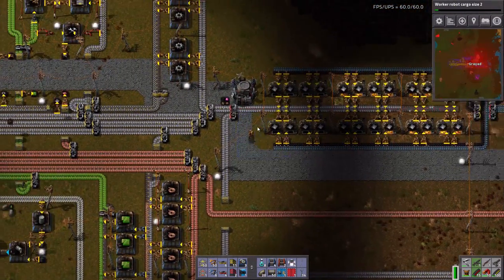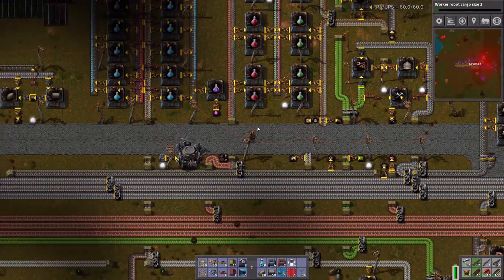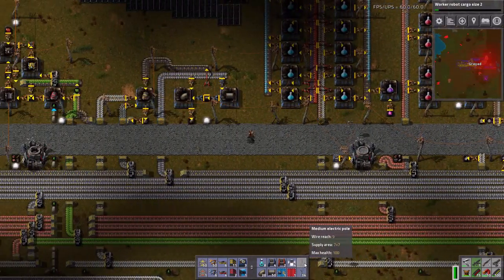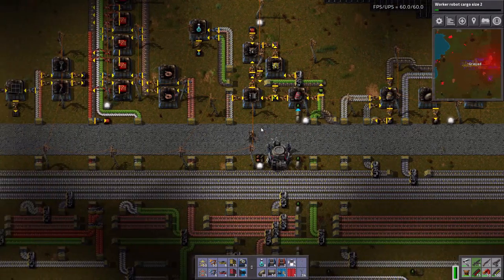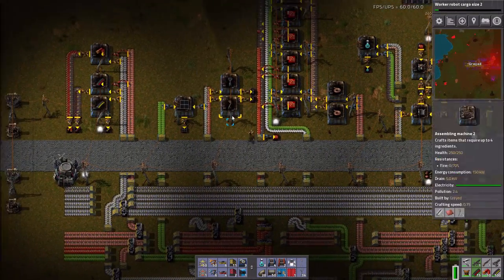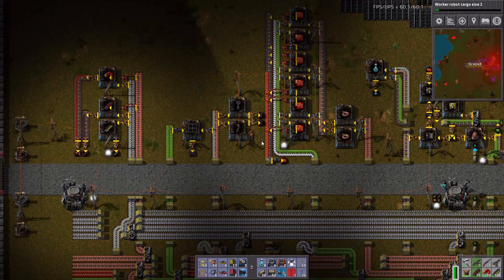I don't have the requester space for this. So let's get back over here and grab — I need another 50 medium electric poles, which I am making right here. Those are the medium ones — let's grab all 100 in fact.